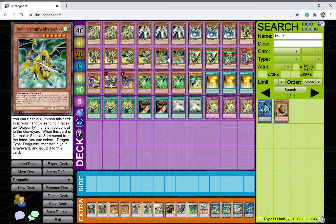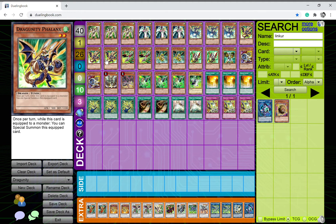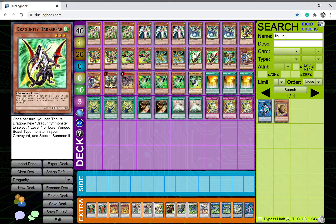I play two copies of Dragunity Arma Mistelain — I'm thinking about bumping it up to three because we don't play nearly enough non-tuner monsters, which has been a real problem in my synchro decks. You can special summon this card from your hand by sending one face-up Dragunity monster you control to the graveyard. While this card is normal or special summoned from the hand, you can select one Dragunity monster in your graveyard and equip it to this card, so you can easily recycle your graveyard tuner monsters.